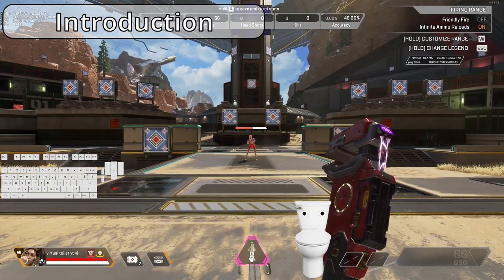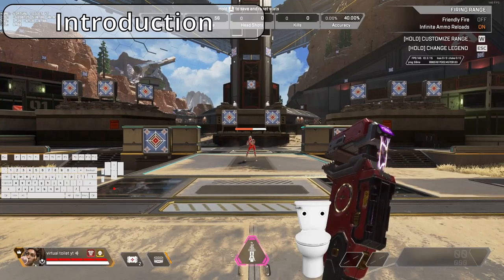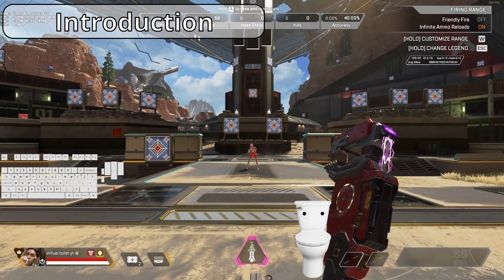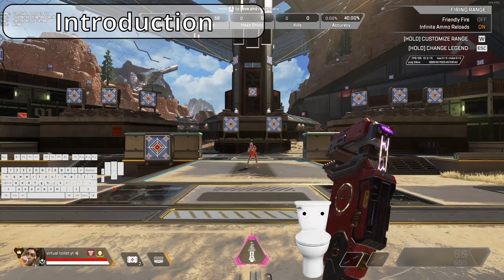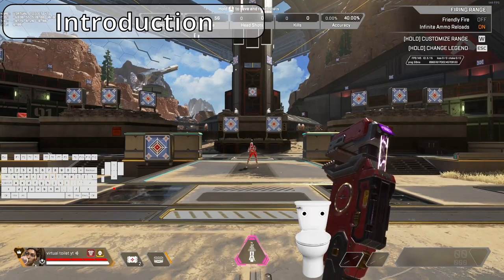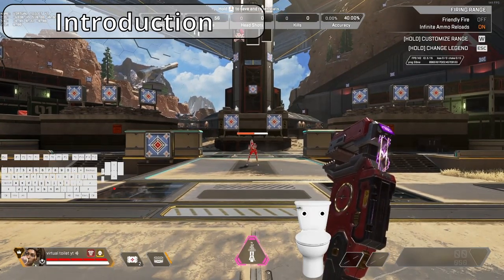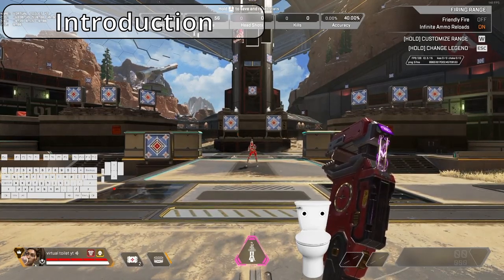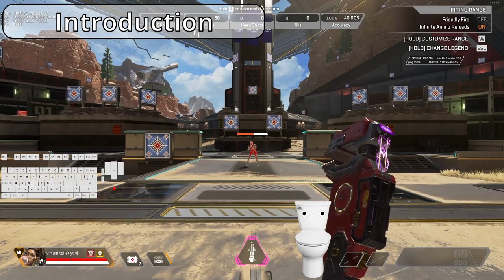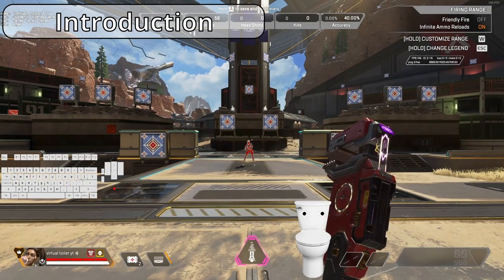Welcome to episode 6 of the Toilet Rampart Guide. This is the last episode of the series. The main focus of today's episode will be showcasing how a Rampart can turn into a movement legend by using super gliding and tap strafing. I use these movements in essentially every single fight, and it is also what makes me very different from most other Rampart mains. Let's begin.